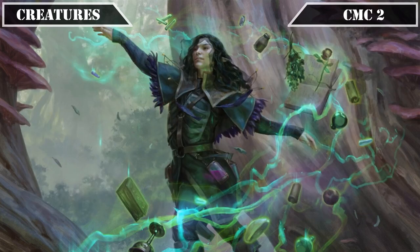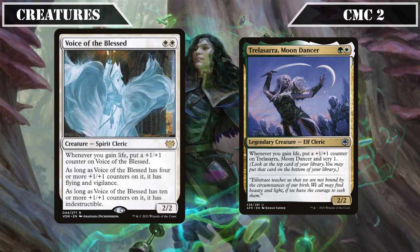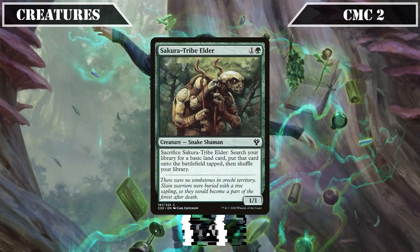We then switch to life gain payoffs with Voice of the Blessed and Trelasara Moon Dancer. Voice of the Blessed is a 2/2 that whenever we gain life puts a plus one plus one counter on itself, gaining Flying and Vigilance at four plus counters and becoming indestructible at ten plus, quickly turning into an out-of-control evasive threat. Trelasara is another 2/2 that also gains a counter whenever we gain life, and additionally lets us scry one, providing solid card selection. Finally, Sakura-Tribe Elder is a 1/1 we can sac to put a basic land from our deck into play tapped — staple ramp that gains us life as it comes down and again as the fetched land enters play.